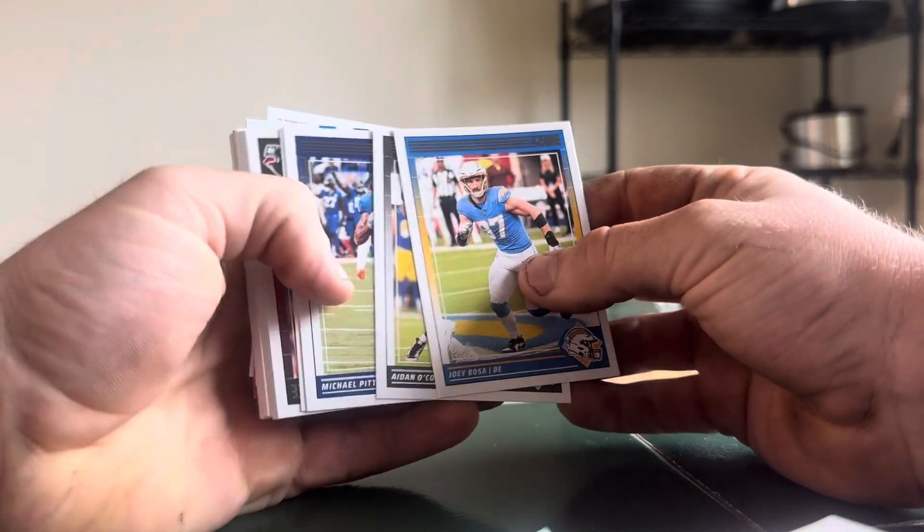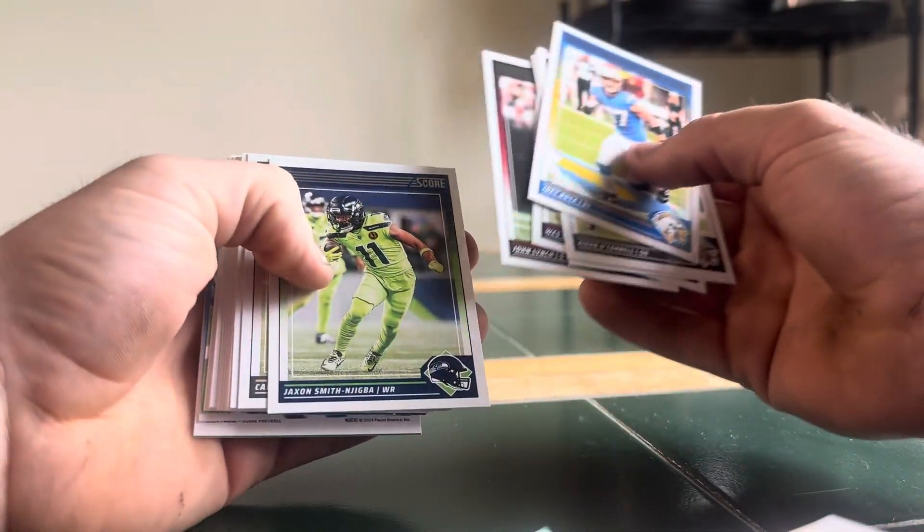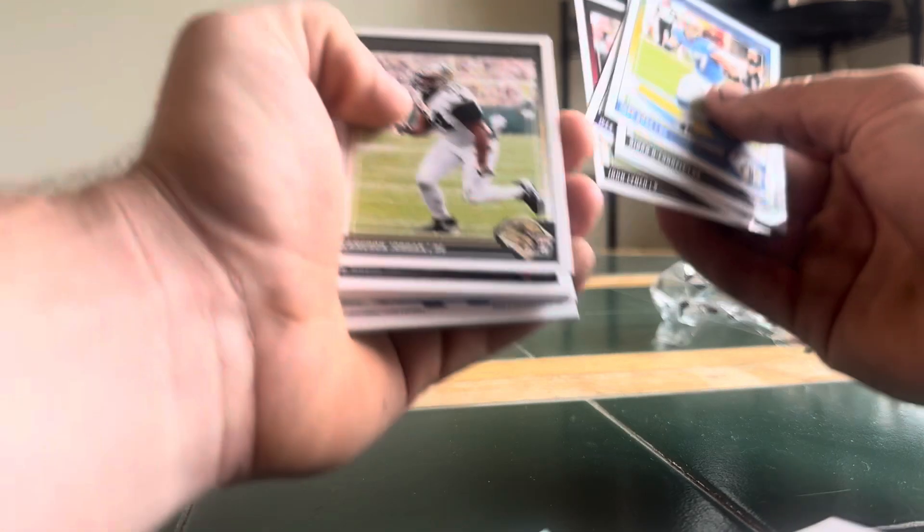Joey Bosa, Aiden O'Connell, Michael Pittman. Ooh, here we go — Jackson Smith-Njigba for the Seahawks PC. Set that to the side.